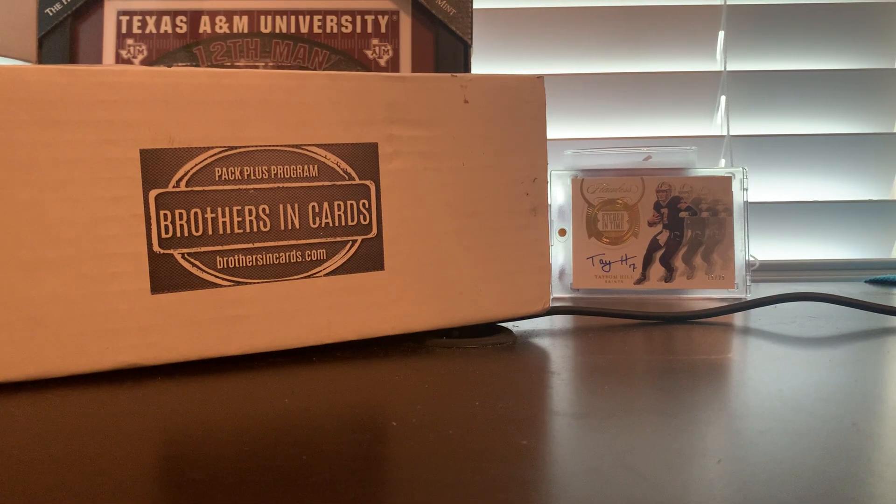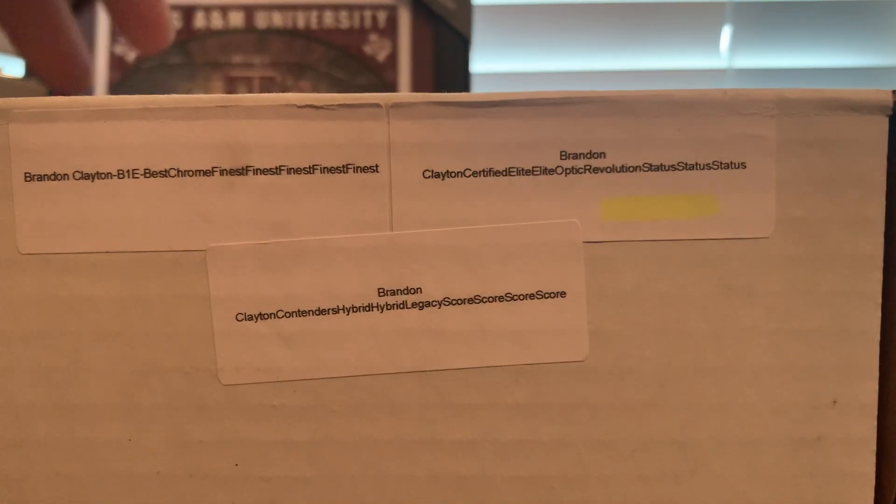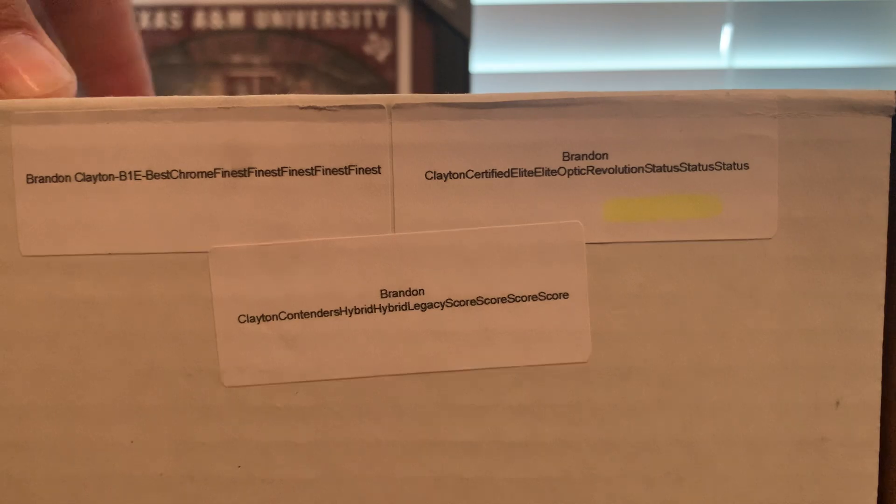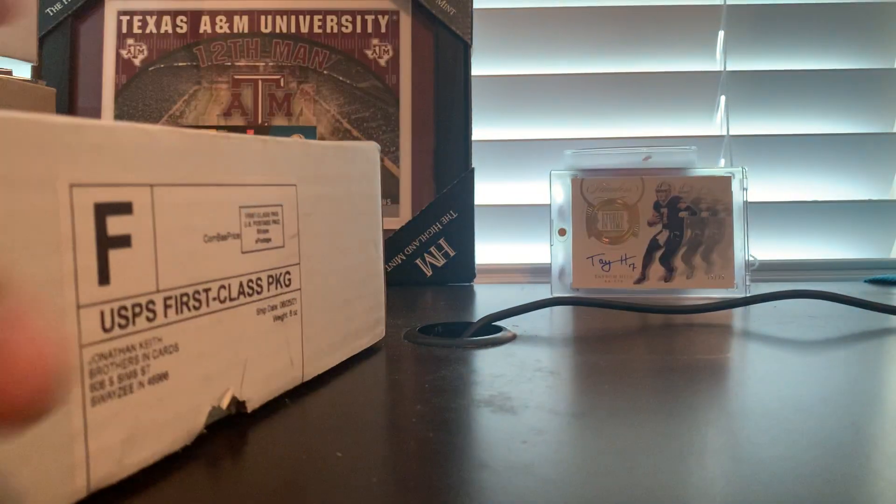What's going on everybody? Brandon here. Today we've got Brothers in Cards. I've got three gold boxes today — one for baseball, one for basketball, and one for football. In the back is a Taysom Hill on-card auto out of 25 that I hit out of a Flawless break with Brothers in Cards. Here's a breakdown of our packs — pause that for a second and get a good look at it.